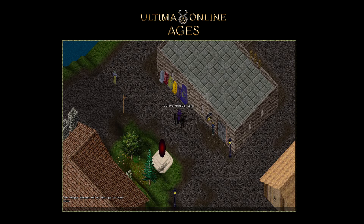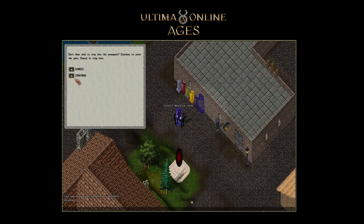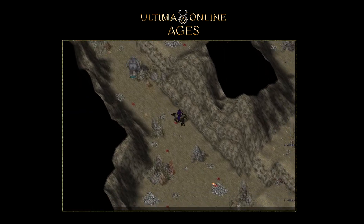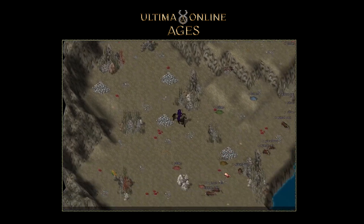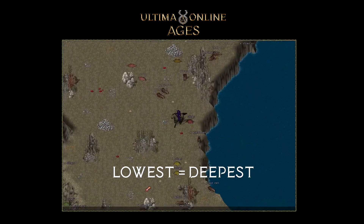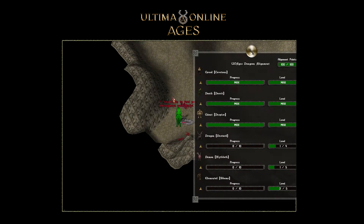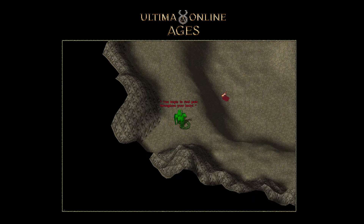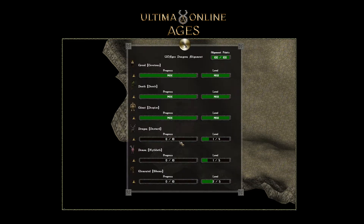Alignment is account-wide, meaning it's shared between your characters. You will not be able to enter a dungeon level without the appropriate alignment level, and will not be able to recall or gate into those areas. Each of these dungeons will have the champion spawn on the lowest possible level. Keep in mind you only have 100 alignment points, so you cannot be aligned with every single dungeon and every single level. The arrow toggles represent the ability to increase or decrease that specific dungeon's alignment.